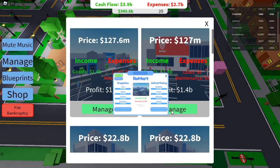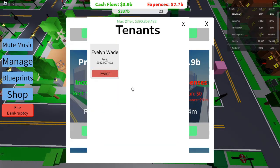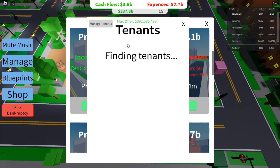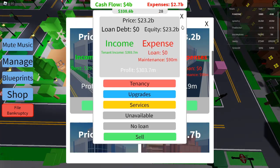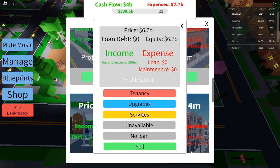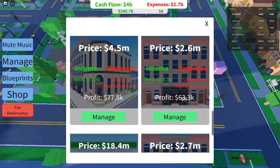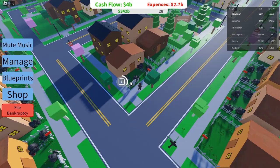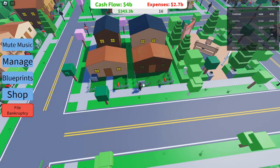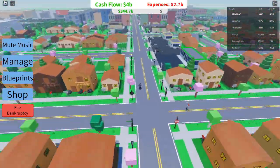Tip 6: Supercharge Your Earnings with Shops and Warehouses. For the big leagues, properties like shops and warehouses offer massive returns. A shop, which requires a loan of $5,800,000, generates a minimum profit of $325,380, with demand at 10/10 so you'll have no issues finding tenants. Even more impressive is the warehouse, where the minimum profit reaches $3,957,681. With a loan of $65,900,000 and a demand of 10/10, this is a high-stakes investment that offers unparalleled returns. If you're aiming to build a substantial fortune, a warehouse should be part of your strategy.